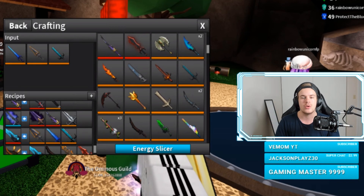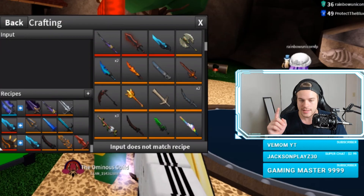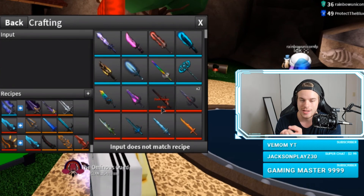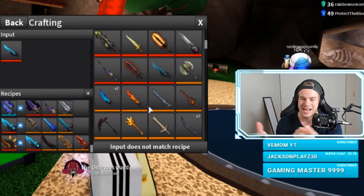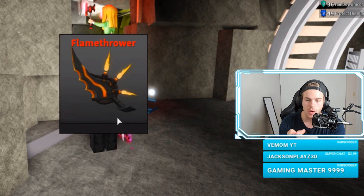I was streaming Assassin and I crafted the energy slicer, which takes the epic blue kunai and ice lord — you can see right here that I got that, BAM. The best thing about it is I already had the knives needed to make the flamethrower, which takes the energy slicer I just crafted, a proton, a flame brand, and an epic red. I got them all in there and I crafted a flamethrower — three, two, one, BAM, there we go.